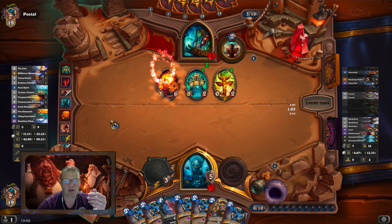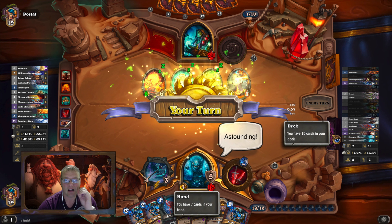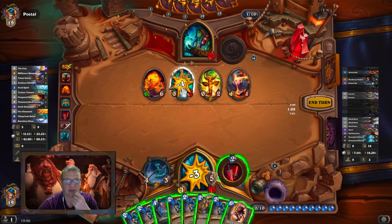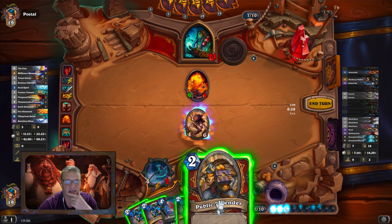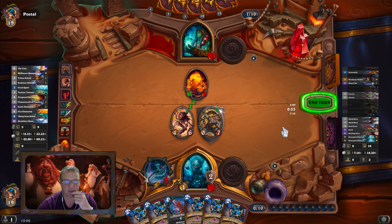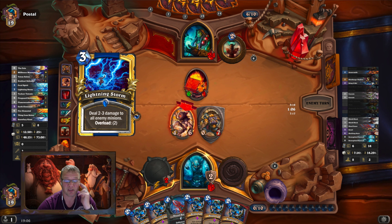I've only played this three times today. I'm not great at it, I sort of know what I'm doing. Let's take three damage there, smack that, get my Skulking Geist out there with the taunt. Look at that — five Bring It Ons! That's 50 health, takes me to 67 health! That's ridiculous.